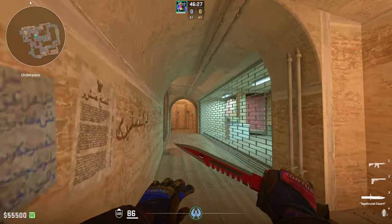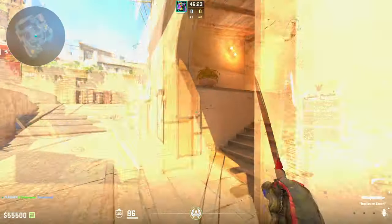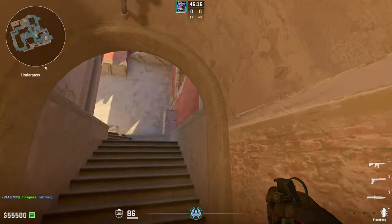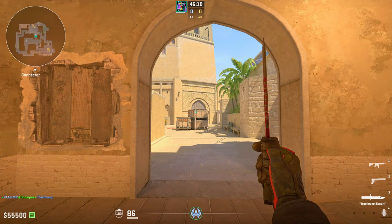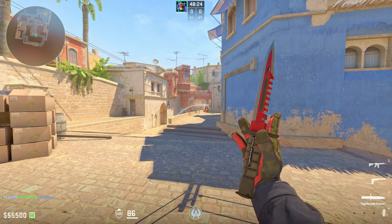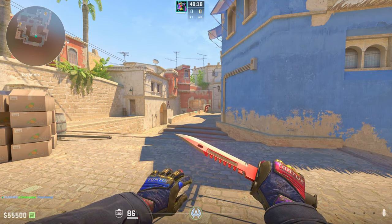When retreating, either throw this flash and run straight into connector without fighting mid players — you don't want to throw away the advantage — or throw a simple flash off the wall and run. One will blind you, but as long as you get into connector, that's all that matters. Both flashes will blind the mid player, so as long as it pops high enough to blind them, the flashes are good. If you enjoyed this video and want to see other flashes like this one, check out my other videos — thanks for watching.